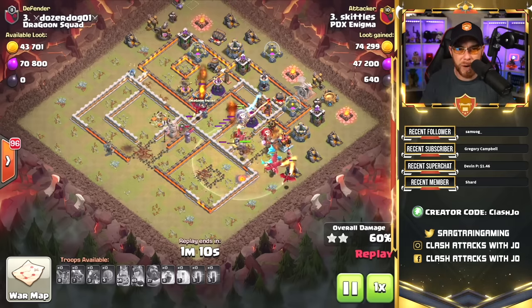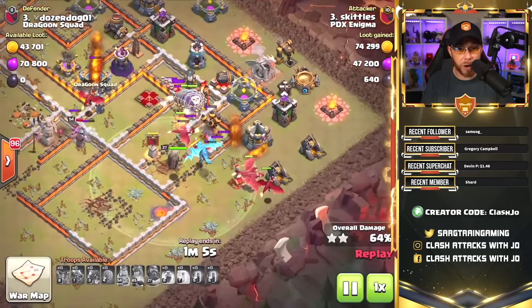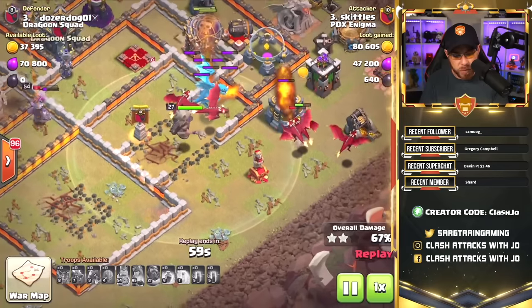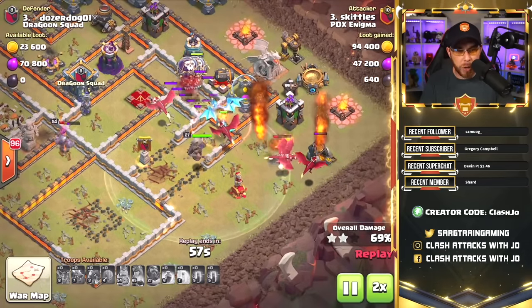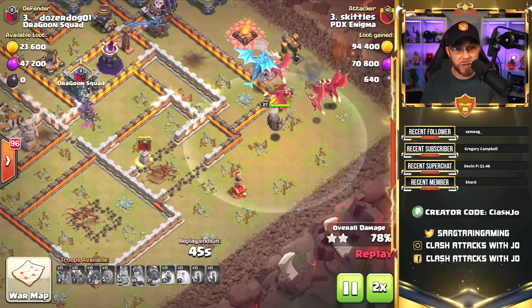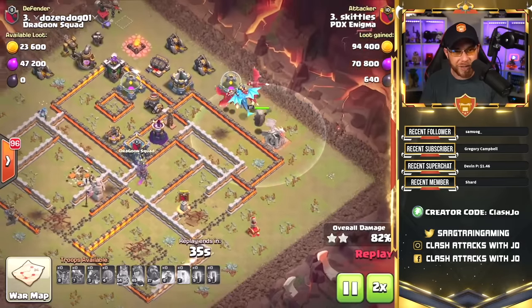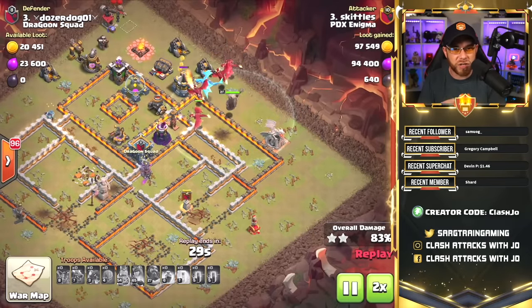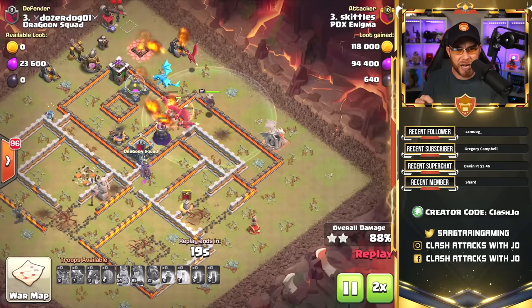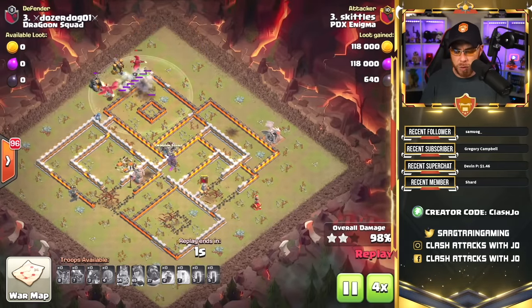He'll normally stay with the main group of troops — in this case the dragons — or stay with the balloons and protect them throughout the raid. He does not change over to the bats; the bats get roasted by a wizard tower due to the lack of a freeze spell, but that's not our main point here. He continues to fly with the troops throughout the entire attack, attacking whatever the troops are targeting. As the dragons move into the dark elixir drill, he'll hit that same target, continuing to stay with troops until the end.